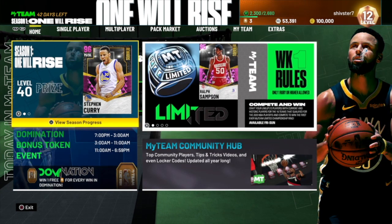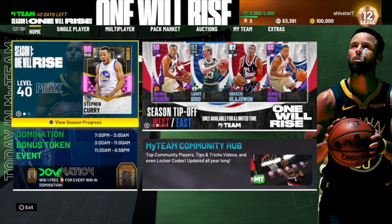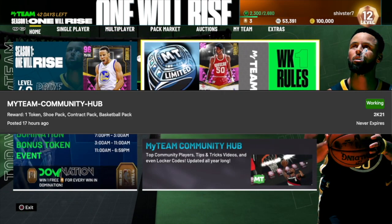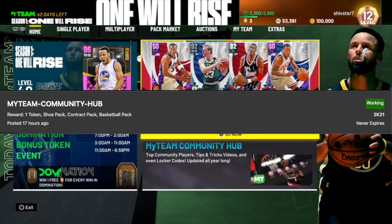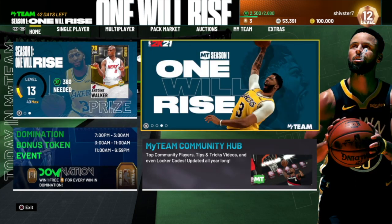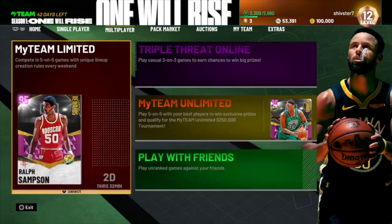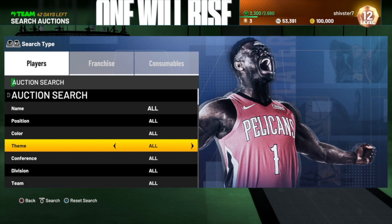It's literally a grind guys, we just got started. I hope you guys enjoyed this video — it's a pretty quick one for a nice locker code you can input. I'm gonna pop up another screenshot for a locker code from yesterday in case you guys didn't see it. Make sure you input that — you get one token, a shoe pack, contract pack, or a basketball pack. Grind out Domination, Triple Threat Offline, keep sniping. Subscribe if you're new — I'm out, peace.